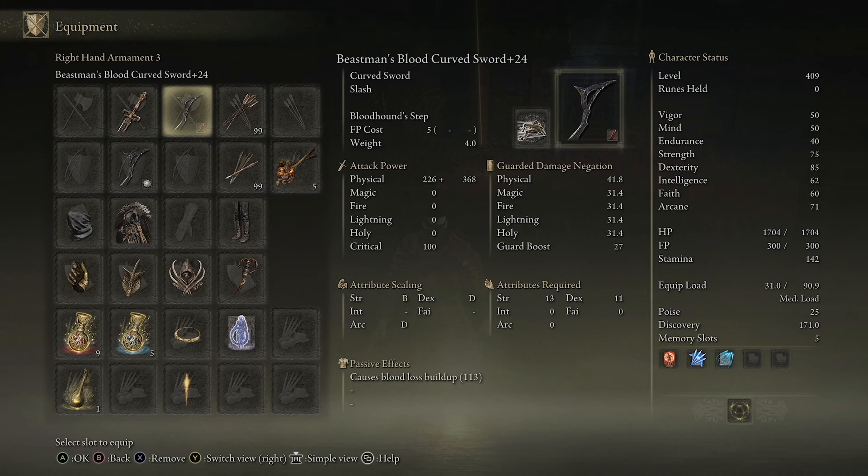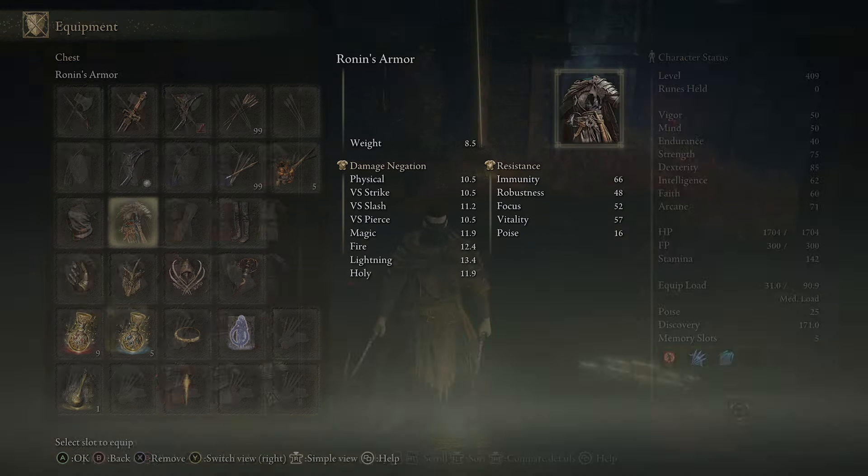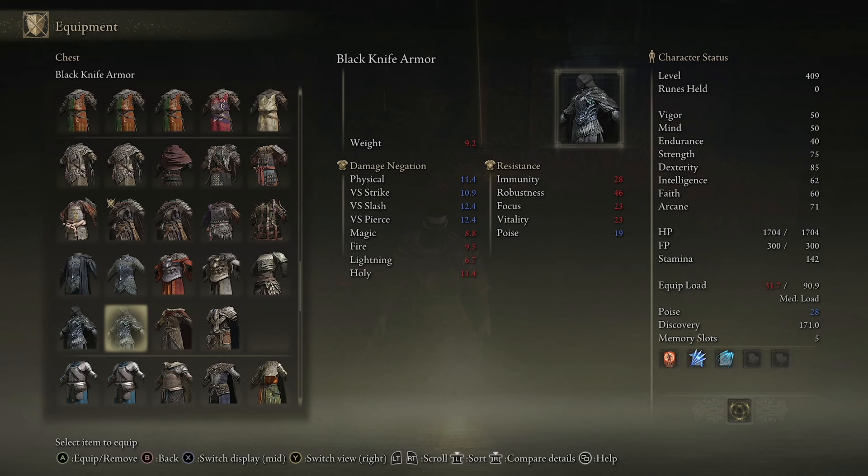For this build you need two Beast Man's Curved Swords. Right now I have both swords at level 24. On one of those I am applying bleed, so I am building bleed — that's really important. You need one sword with bleed build up, and of course one Ash of War that gives us that dash ability where we become invisible and close distance or get out of trouble. You have to farm those swords — trust me, it's worth your time. You can actually switch to whatever weapons you want, but these two work best for me.